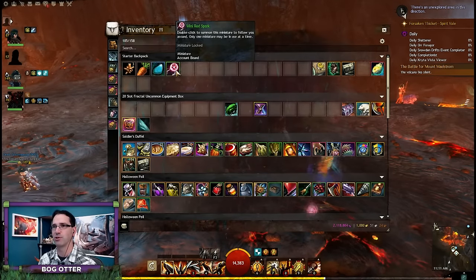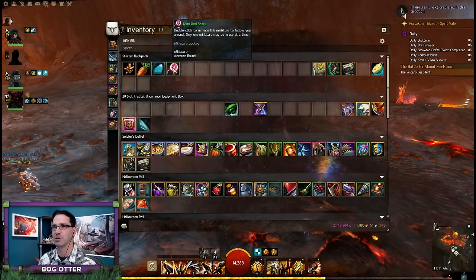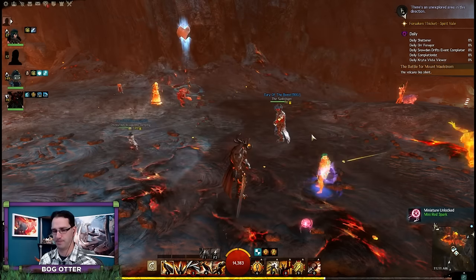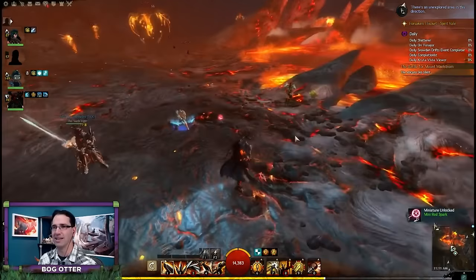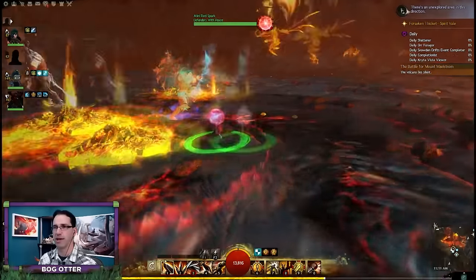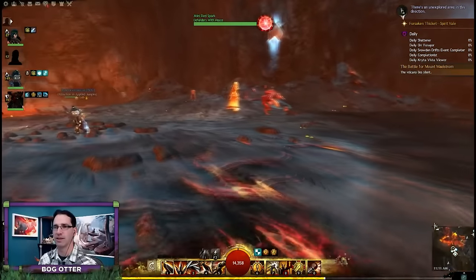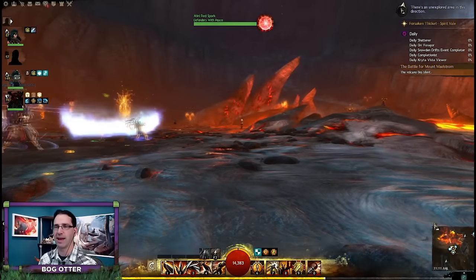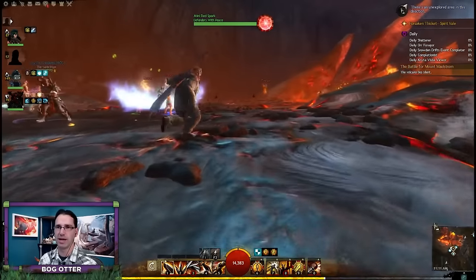A mini red spark - double click to summon this miniature to follow you around. Only one miniature can be active at a time. So this is now unlocked. Add to my account wardrobe. And here is the mini red spark. You might look at this little thing and go, why would I want this mini pet? We discovered the answer to that last night during our raid adventure.